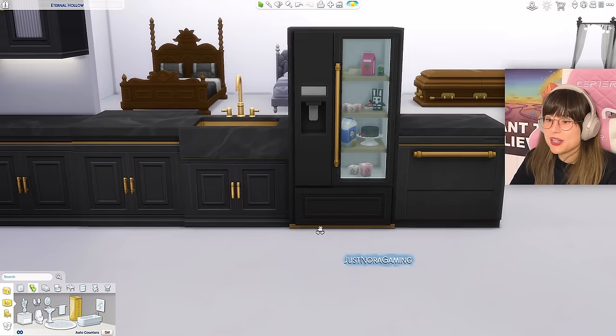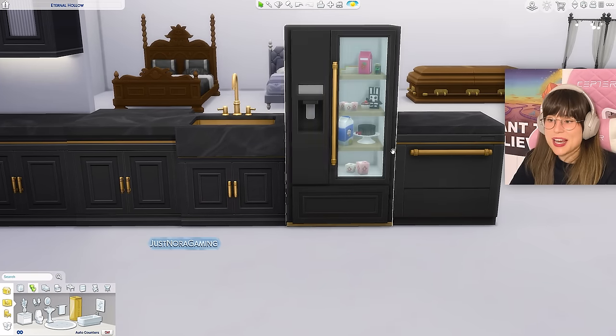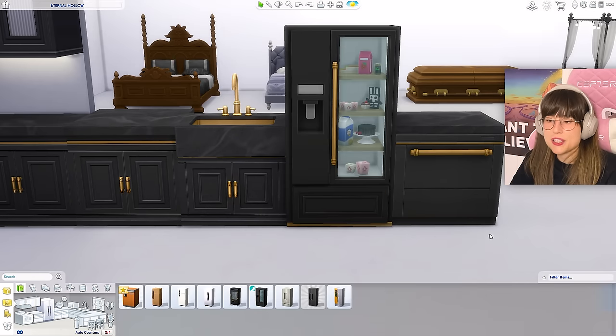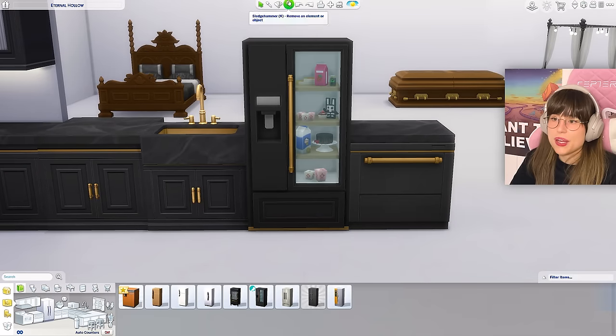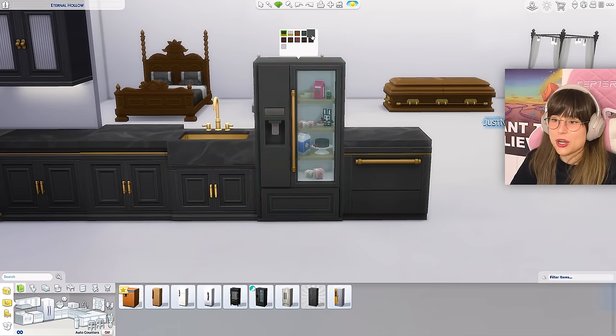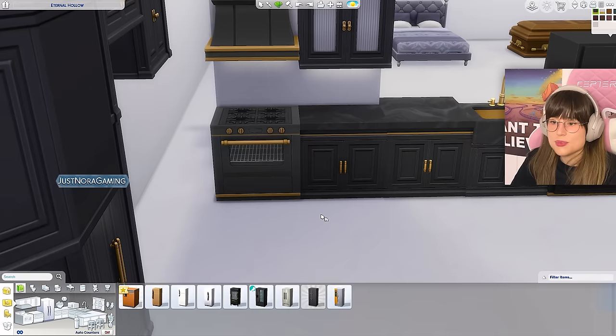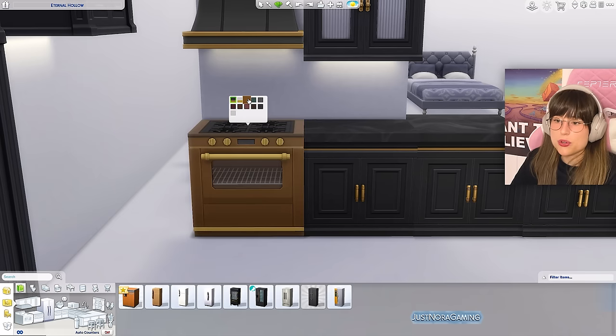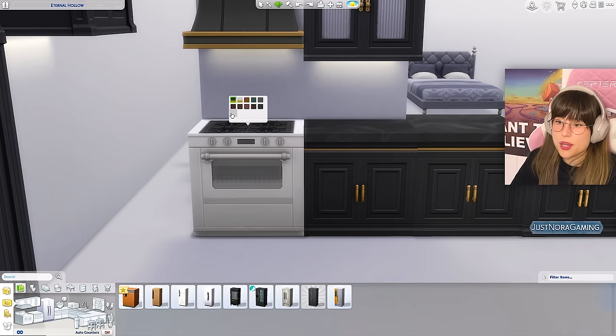The best part is the fridge — there are no gaps between the counters and the fridge! Let me put in a normal fridge — gaps. New fridge — no gaps! I love that. It also has a window in it. The stove fits smack dab onto the counter, and you've got beautiful shades: dark green, black, brown, and a maroon color.